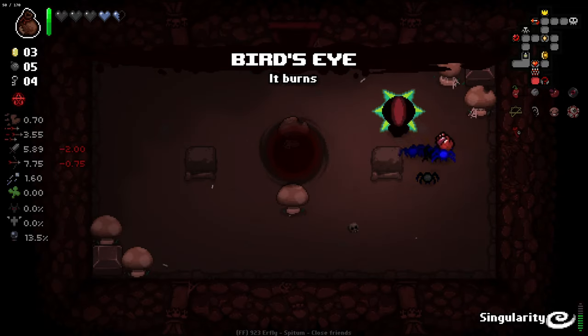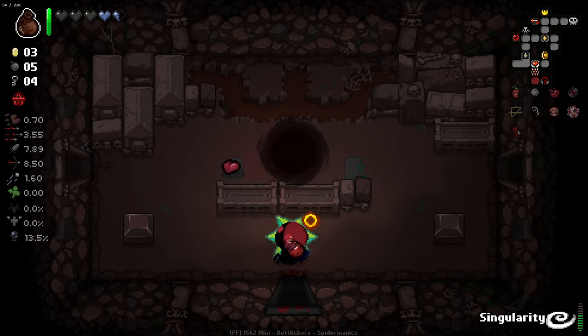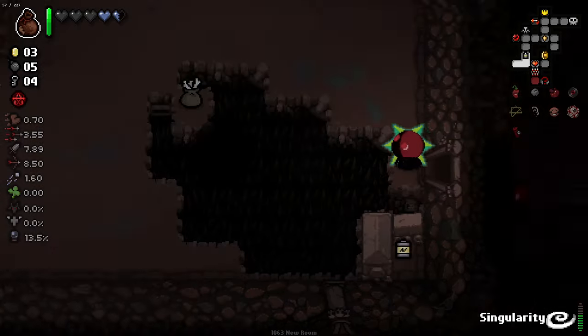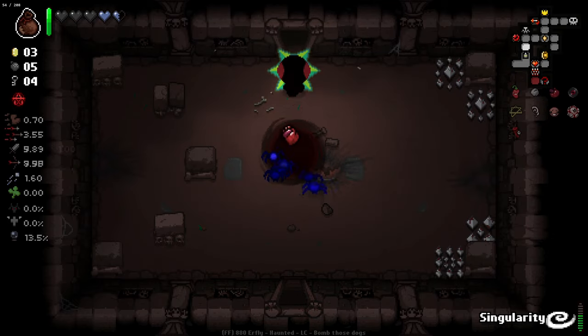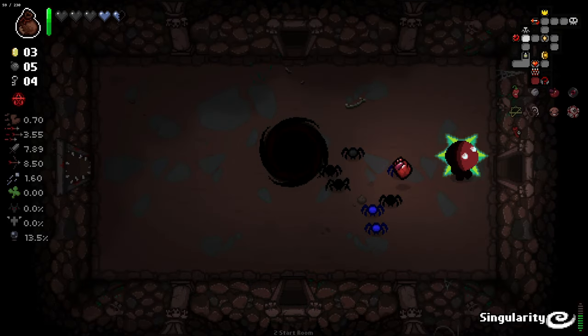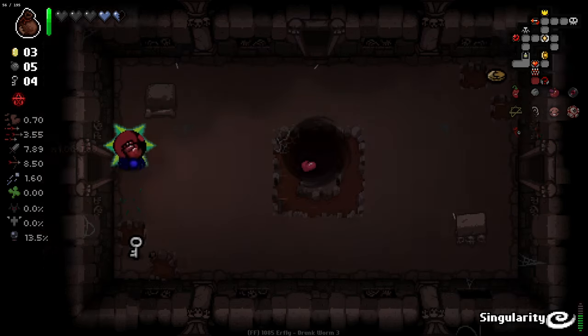Bird's Eye - that's pretty good. And I think Bird's Eye will fire from us... yes it will! So now we can actually use our body to aim, because if we fire at an enemy there's a chance we fire a Bird's Eye Chili fire at them. So we've got a reason to actually be aiming our body at an enemy, which is good.